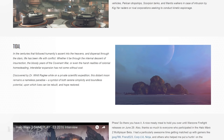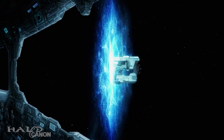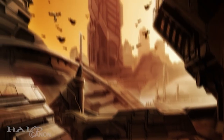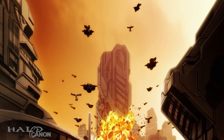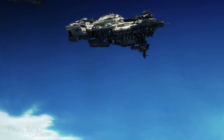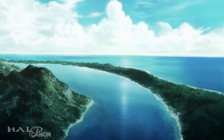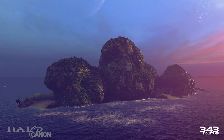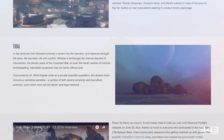Finally, we have the new Forge Canvas. In the centuries that followed humanity's ascent into the heavens and dispersal through the stars, life has been rife with conflict — whether through the internal descent of the Insurrection, the bloody years of the Covenant War, or the harsh realities of colonial homesteading. Discovered by Dr. Witt Ragley while on a private scientific expedition, this distant moon remains a nameless paradise, a symbol of both simplicity and boundless potential upon which lives can be rebuilt and hope restored. That's actually kind of moving, especially considering the side of recolonization we see in Halo 5.